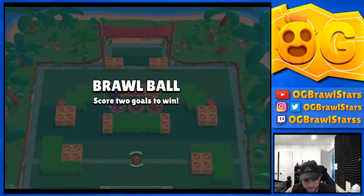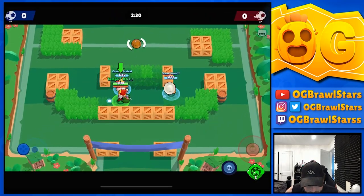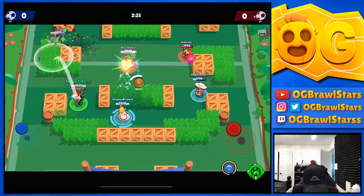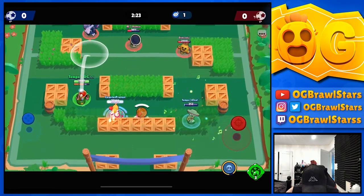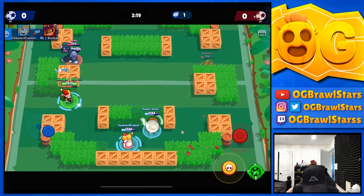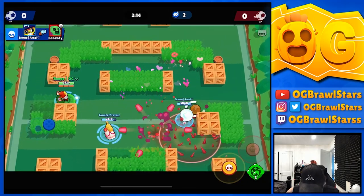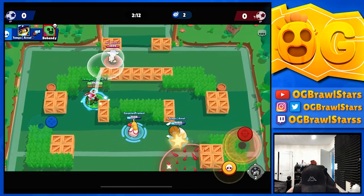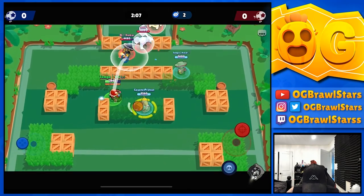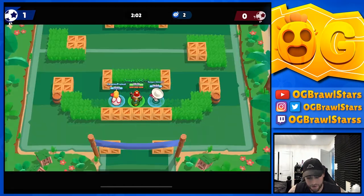Game number one — we have a Frank. Unfortunately, Frank with the gadget can just bust out of our stun, so maybe we'll aim for the Poco instead. You only get three charges, so a guaranteed kill on Poco is better. Alright, Brawl Ball — you're gonna see it in action. We'll connect and it was the right stick, so it's gonna stun, and then we can just break it open. We got a lot of good value there.